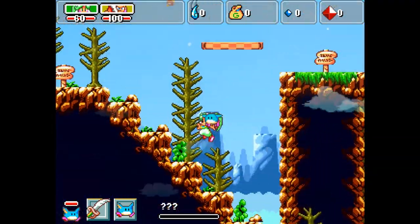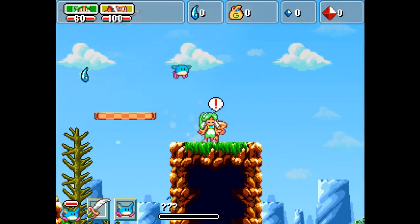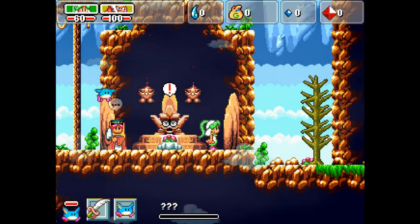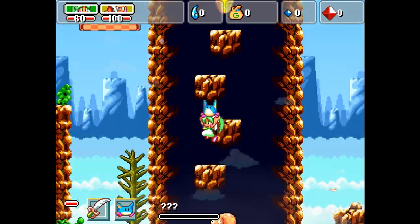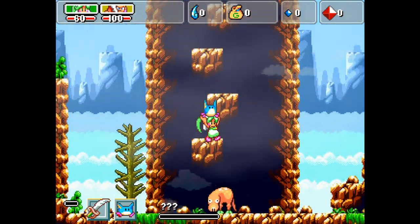I thought that the game controlled okay, but I had no idea where to go. I would try to collect all the items in the stage and then continue on to the right side of the screen, but I kept getting a prompt that I had to find a crystal first. After trying to go back and find that crystal, I had no luck, so I eventually just gave up. I think this game is alright otherwise.